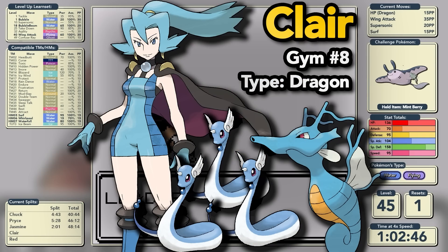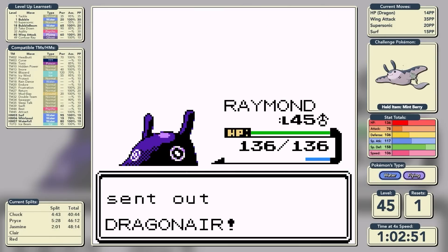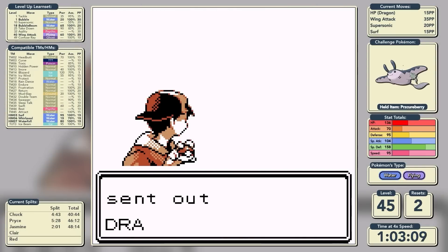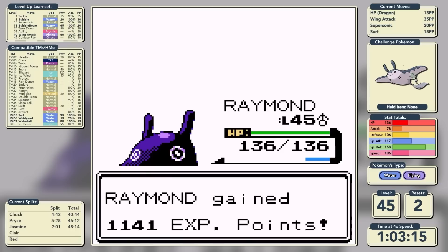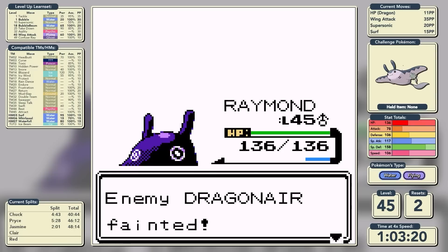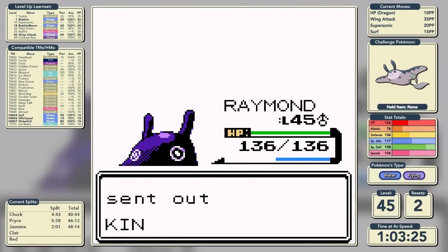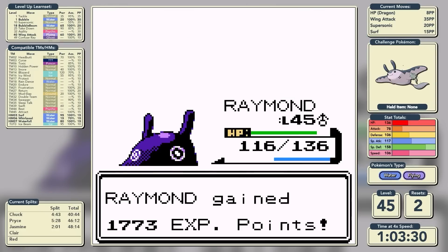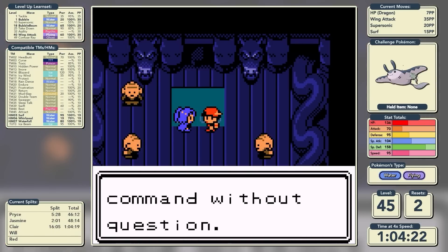Claire is the Dragon-type master and leads with Dragonair. It's a one-shot with a critical hit from Hidden Power Dragon, but then disaster strikes - Hidden Power Dragon is not a one-shot on the second Dragonair, so we have to rely on the Paralysis Cureberry. We get paralyzed on turn one but the Berry kicks in. The third Dragonair turns out to be a damage range. We're onto Kingdra now, and Dragon is the only super effective move. We keep it out of healing range and two-shot it. Hidden Power Dragon really was the perfect play for Kingdra.